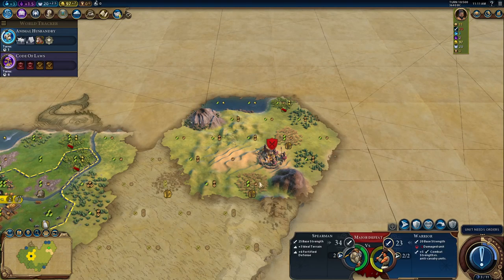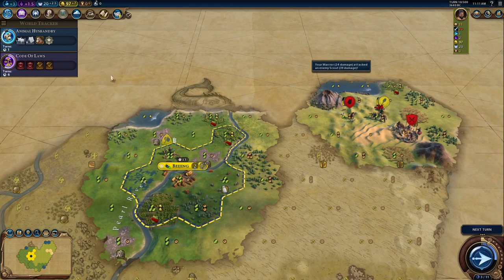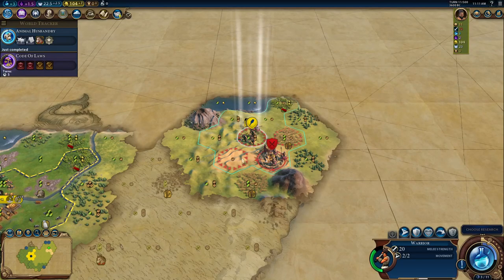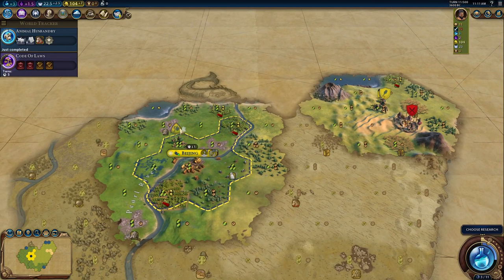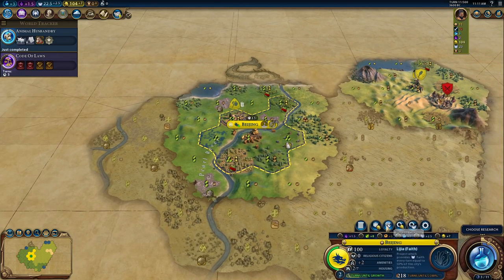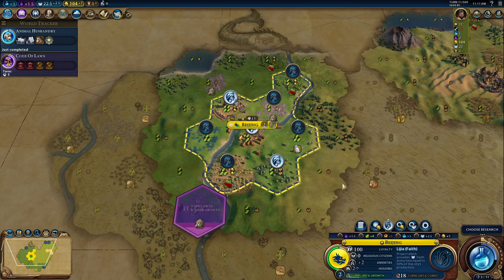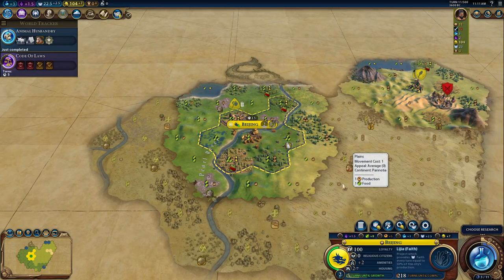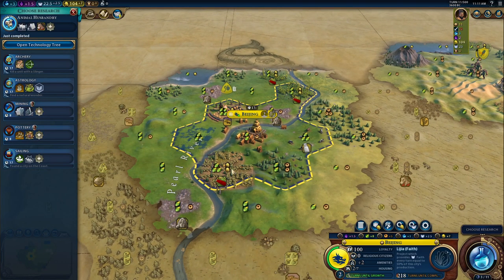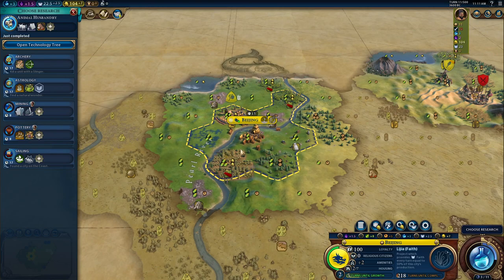It seems we can already fight those barbarians, but we don't have the discipline promotion yet — it's a card rather than a promotion. So I'm not going to attack the barbarians immediately; I'll just heal and then attack the camp when it's time. Let's get more housing and more gold in Beijing. I want to block this so I'll have more gold and grow much faster.